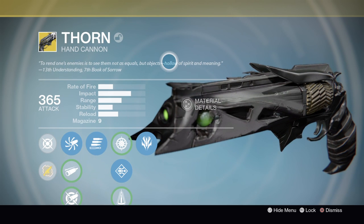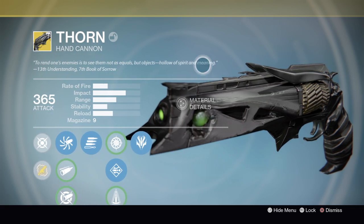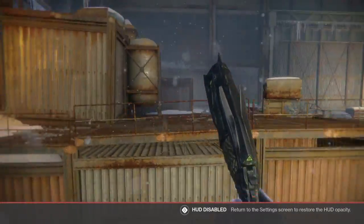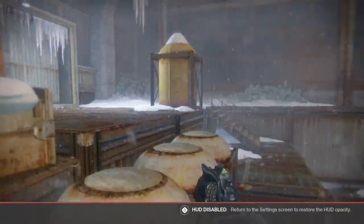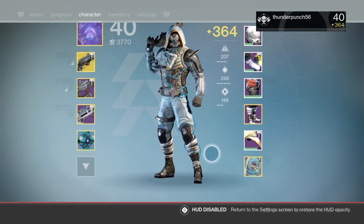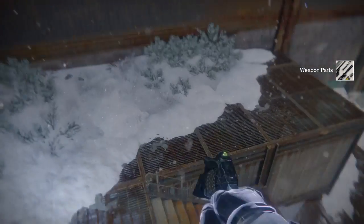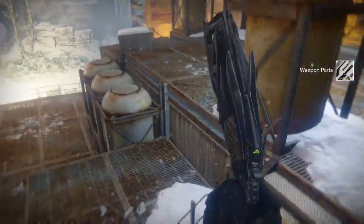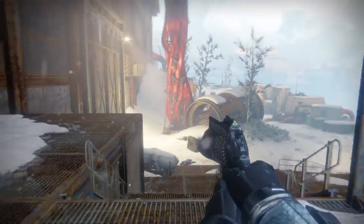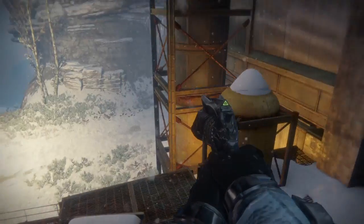To rend one's enemies, to see them not as equals but objects, hollow of spirit and meaning. Thirteenth Understanding, Seventh Book of Sorrow. Just a little lore — this gun was made by Dredgen Yor himself. There's also another weapon, the Last Word — yours, not mine. There was a renegade hunter, Shin or something, who confronted Dredgen Yor, which I believe Dredgen Yor killed in that conversation. And then Dredgen Yor's Rose became Thorn, you know.